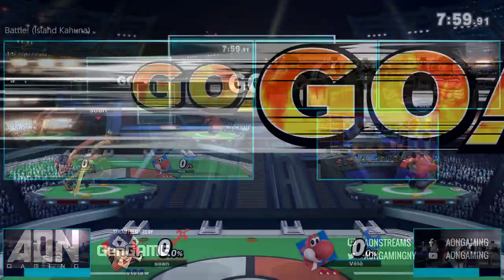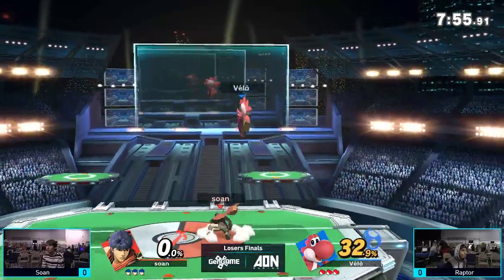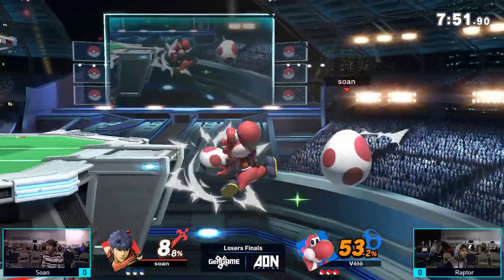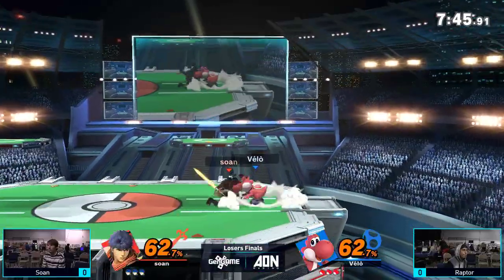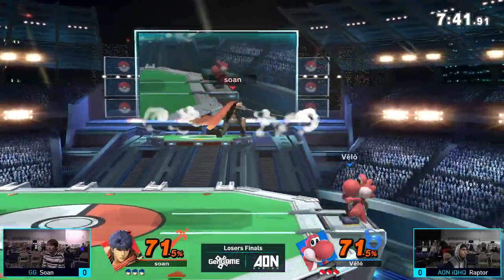Brought down to the losers bracket as a result of his set versus StockTaker. He's really looking to get back into a set with StockTaker because that was not his cleanest set. And the way he started that one off was absolutely incredible — does an aerial side B and gets a turnaround grab with a punish afterwards.